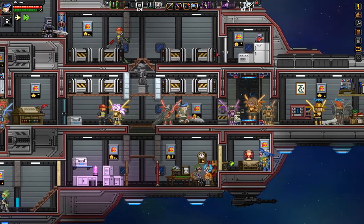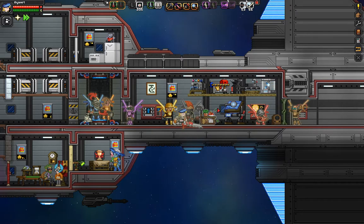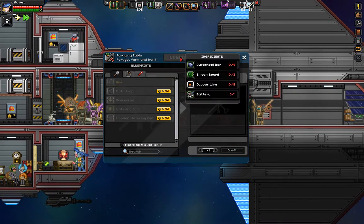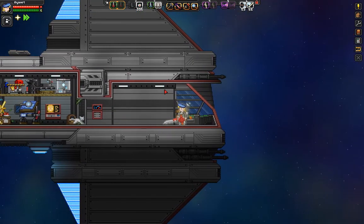Let me just show you around what I've done with my ship because this is just a general mess I want to share with you. As you can see this was your starter area and it's still my main crafting area. I upgraded some of the machines - I can upgrade more but not right now. This is just the captain's deck.